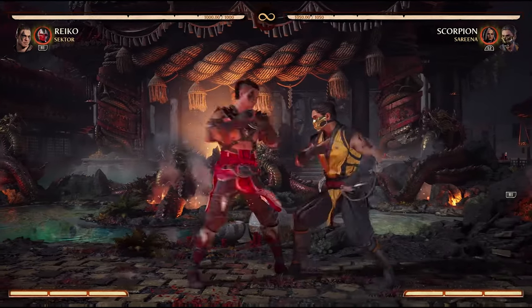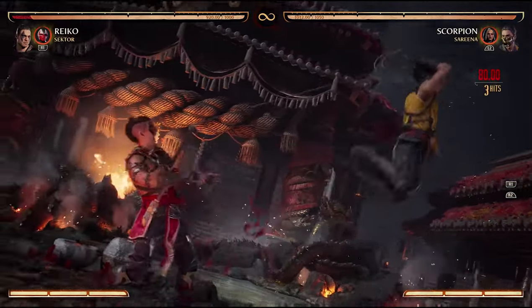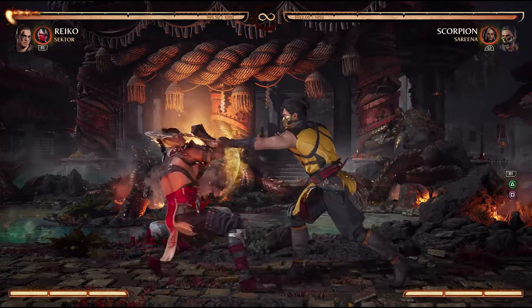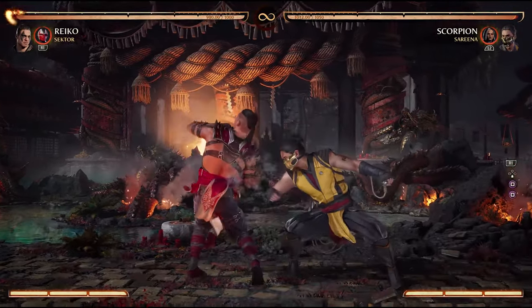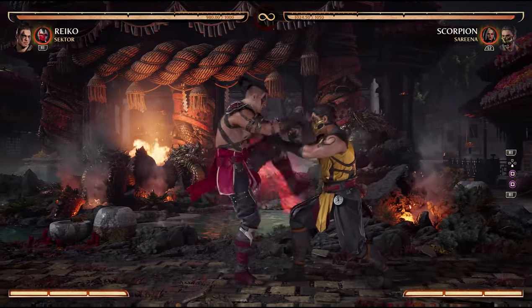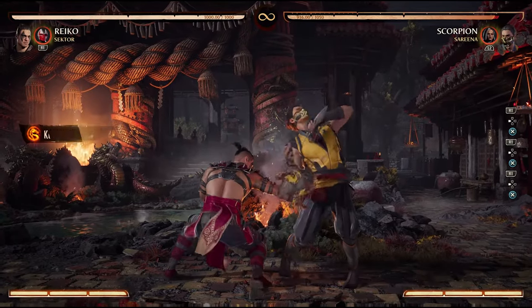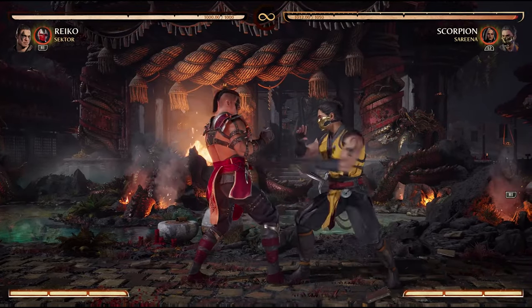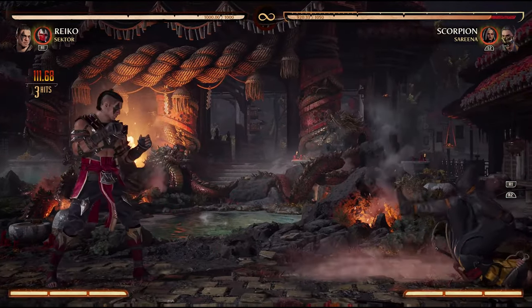The second is when you do a string that's negative on block, but not punishable. Reiko's 1-2-3 string leaves him only slightly negative at minus 2. This is negative enough for someone to beat me with their down 1, but not much else. My down 1 will beat most other mid options because they just aren't fast enough. After finishing this string, I can do a quick micro duck to pass under a grab or a high jab, and now I get a full combo.